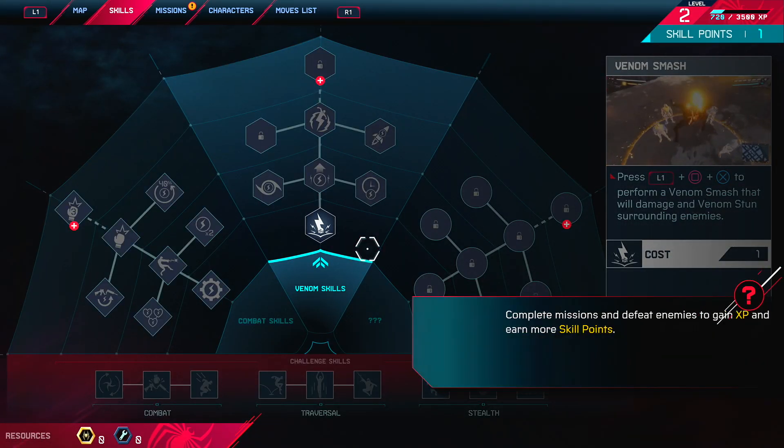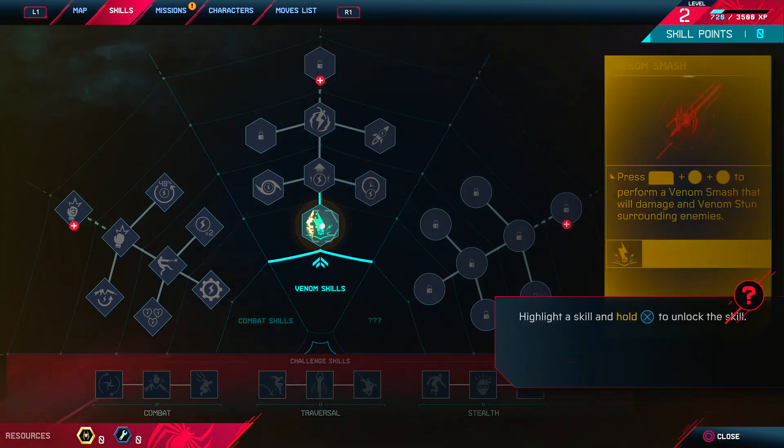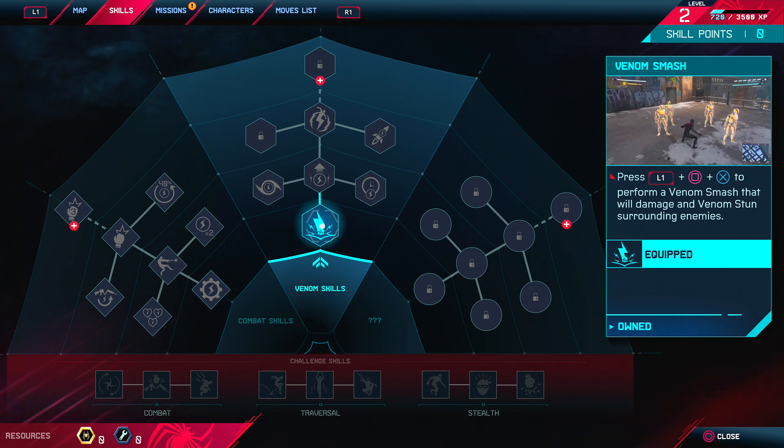You've actually leveled up. I think it's like the same kind of thing as the first Spider-Man we played — everything looks the same here. Highlight a skill and hold to unlock it. Yeah, pretty sure it's like the exact same. Alright, sweet.